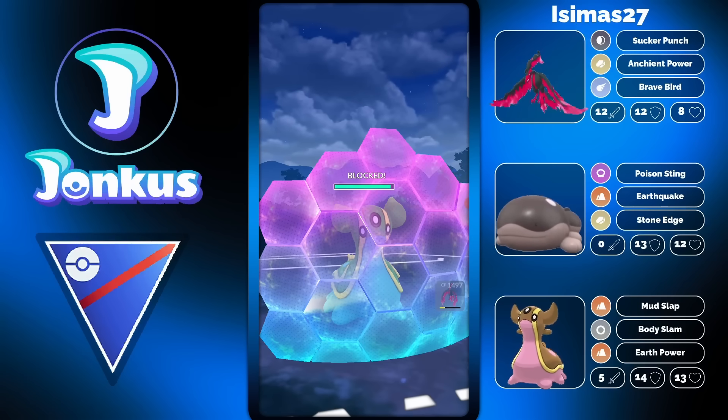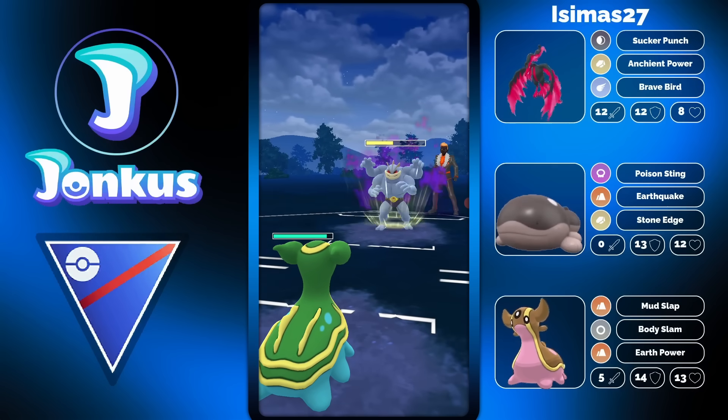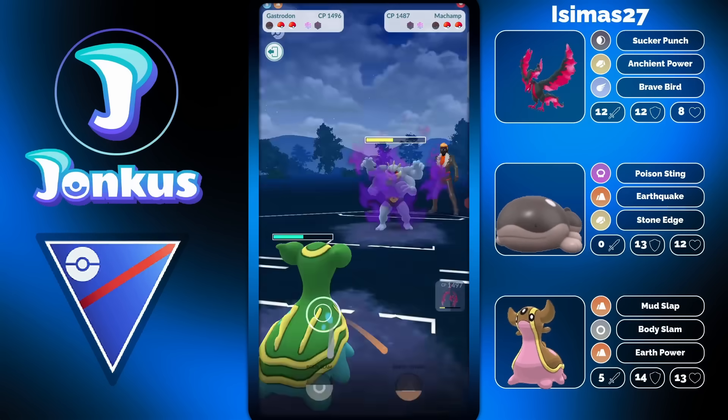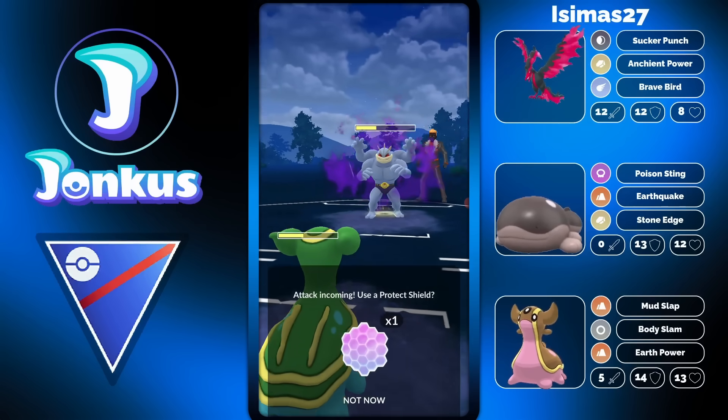There is no reason for the opponent to stay in with their Swampert against Clodsire — Clodsire resists everything. What you have to hope for is that your Gastrodon might be able to win the secondary matchup and realign, because then you can hardball the Swampert afterwards with Clodsire, and you can have your Moltres against whatever they have in the back. That's not what you did there, but definitely something to improve on for the future. This is why I like to showcase other people's battles — it's easier to talk about mistakes and help with tips.